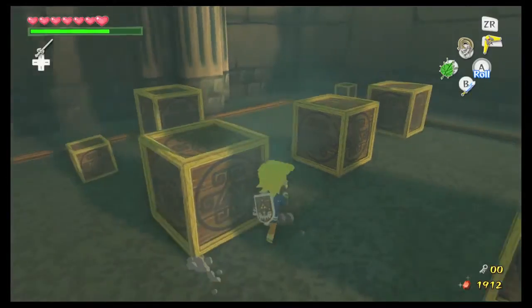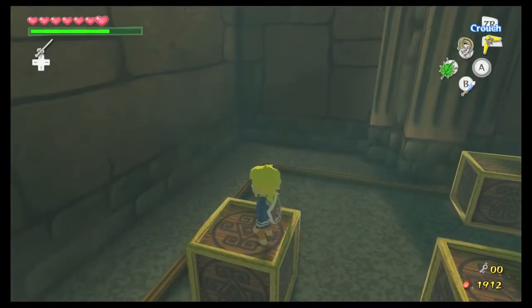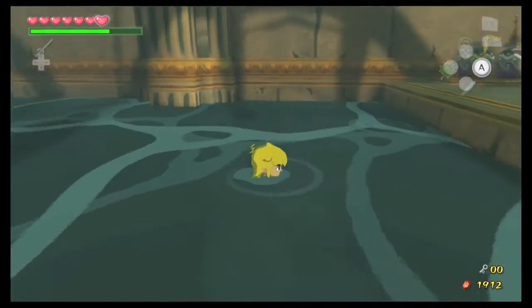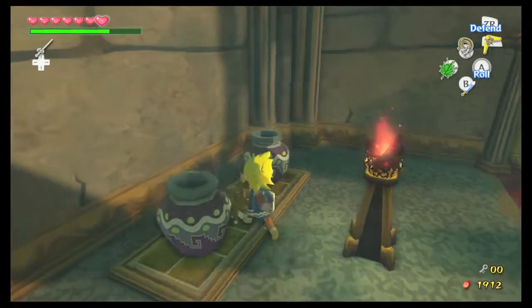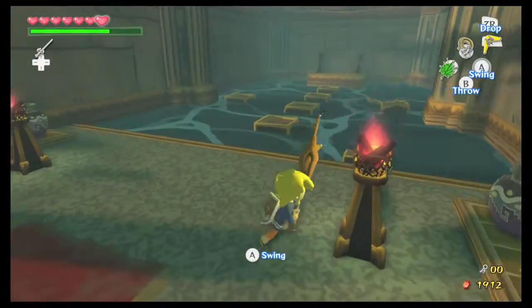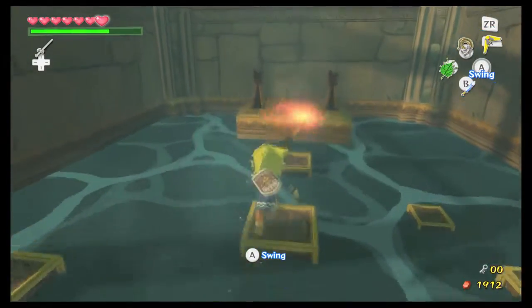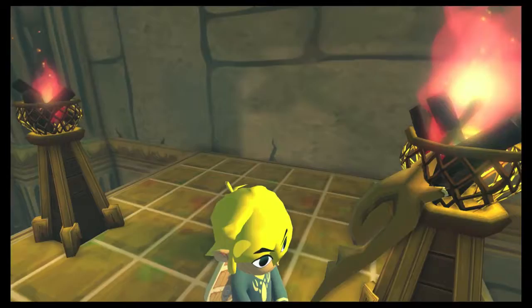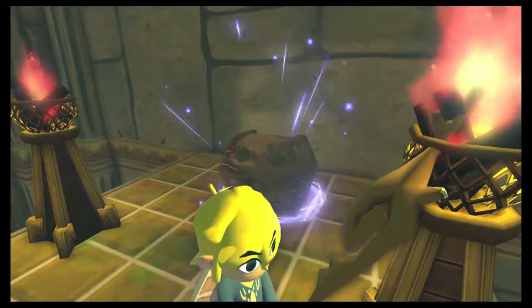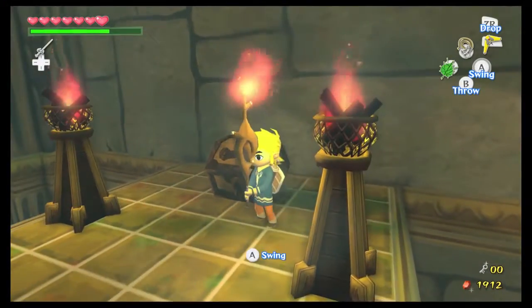They give you a lot of boxes to work with, and I don't really know why. This should be good enough — if it's not, then I will speed up the footage. All you have to do is just pick up the stick, light it on fire, and then go across. Hopefully I don't get dropped. There we go — alright, so that's that.